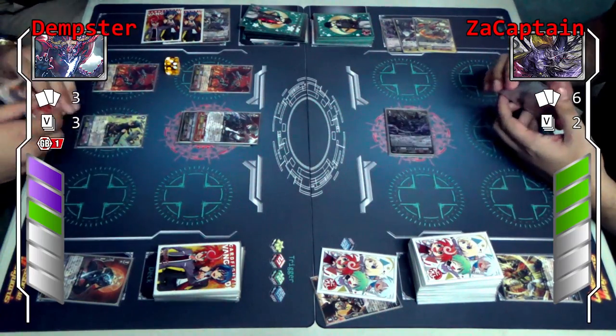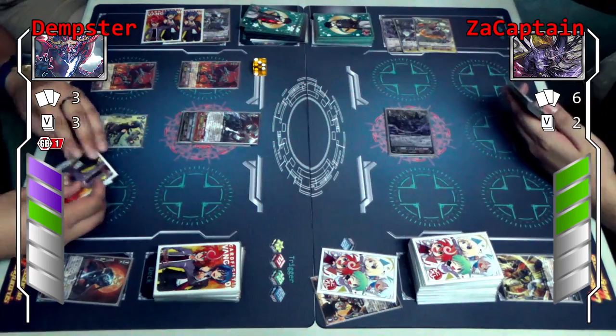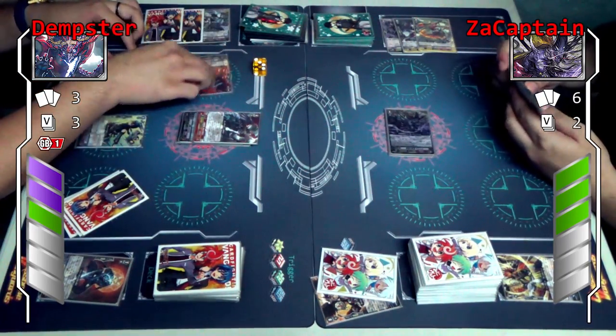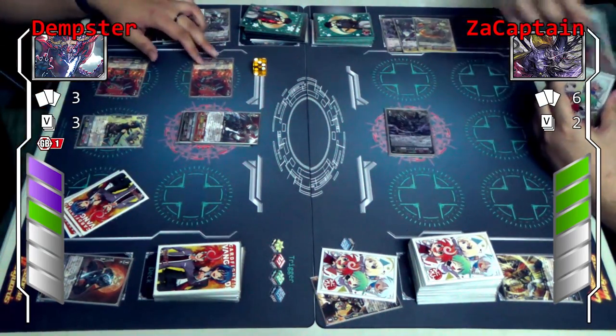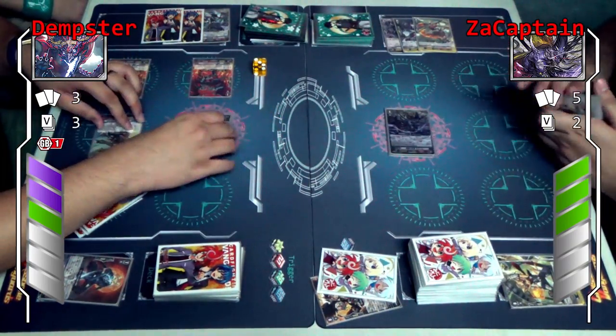I will attack your vanguard — this is 17. I will guard because that has only hit ability. Then I'll attack your vanguard — this is 17.